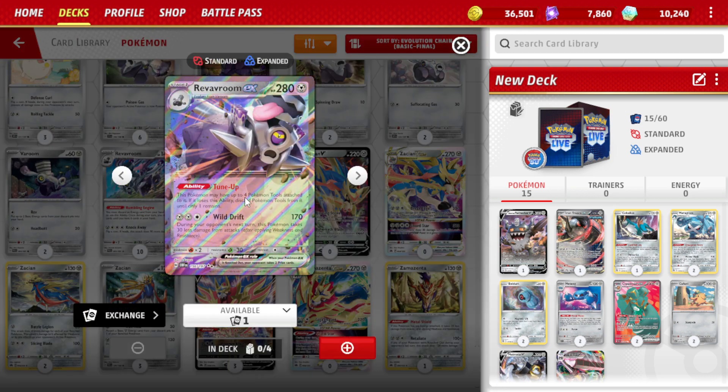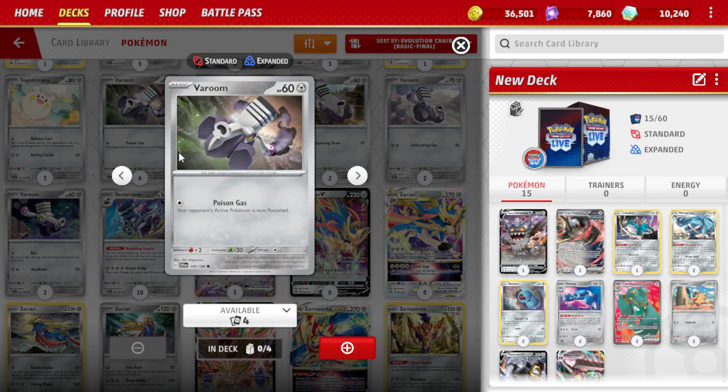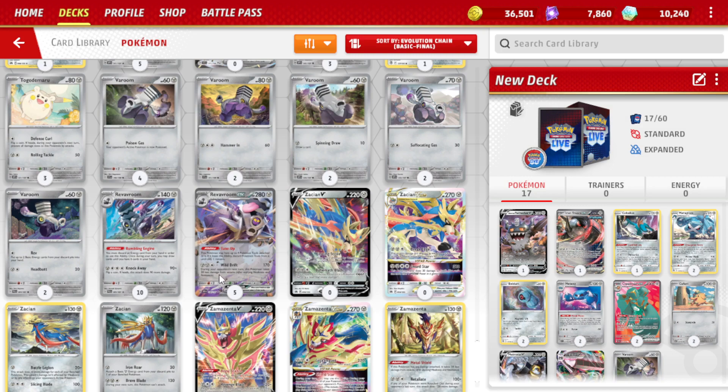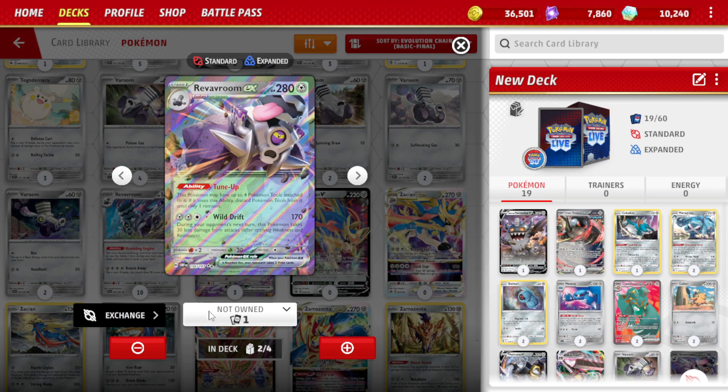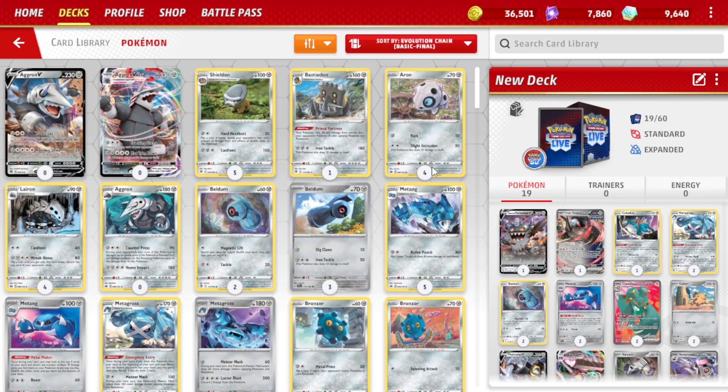Reveroom — it can have four tools at once, that's interesting. I know who just showed up at my door. I think I want to use Varoom and Reveroom. That one's really good for Poison, so I should probably use two of those. I'll do two of these, and then I just need one more Pokemon. Running out of credits, though.